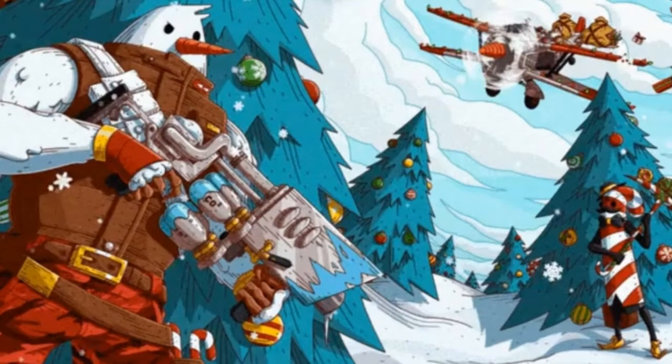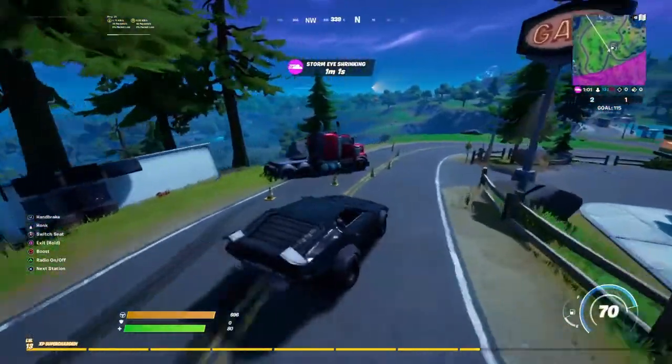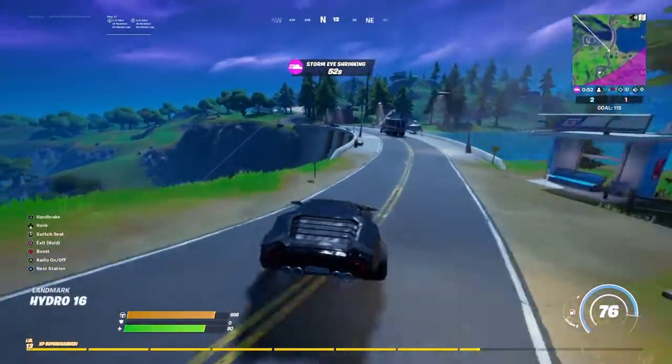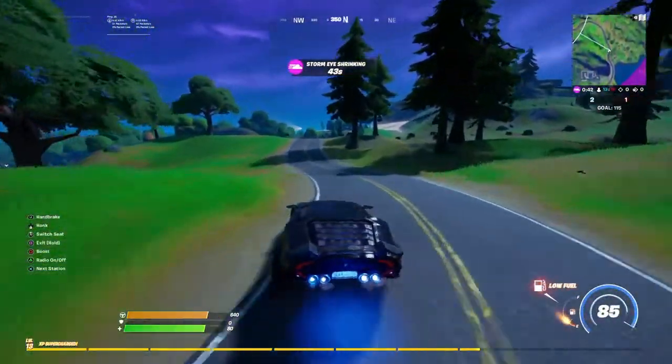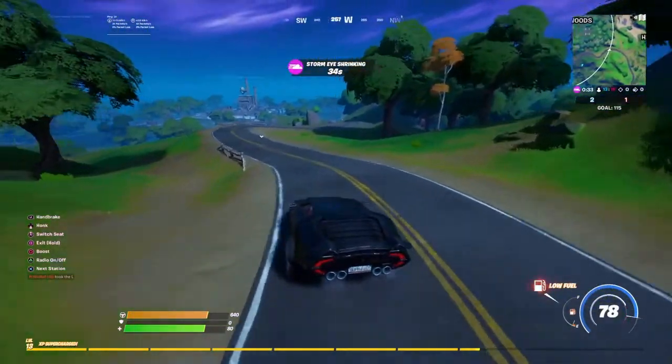In the leaked trailer there's also a plane, hinting at planes returning with this Christmas update. A lot of players will be unhappy about this because back in Chapter 1 Season 7 when planes were added, players hated them and they eventually got removed — people would drive through your builds and destroy everything. However, before they got vaulted they actually no longer destroyed builds, so if a plane comes flying into your box you should be fine. Planes are definitely not going to be as overpowered as they were in Season 7 — it's mainly just going to be used as mobility during the Christmas update.